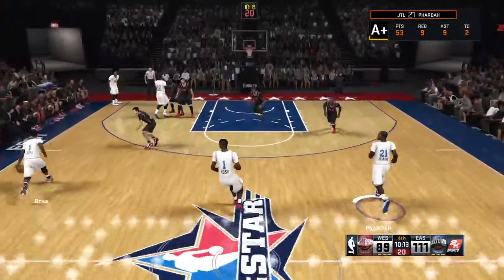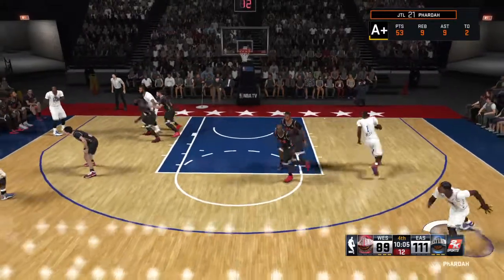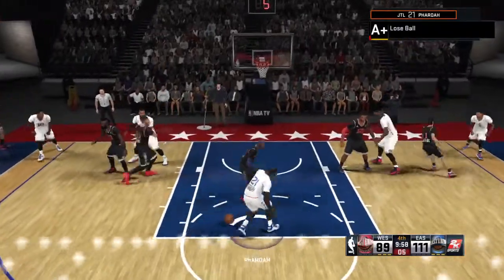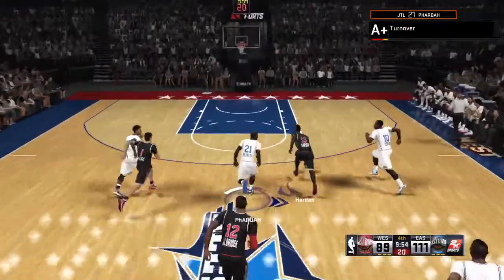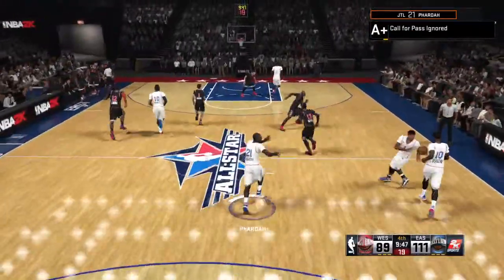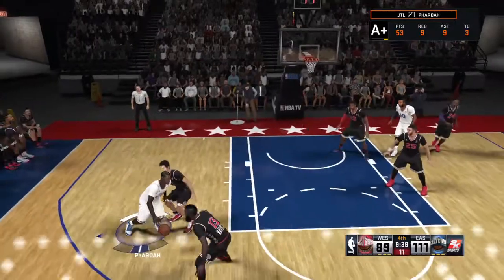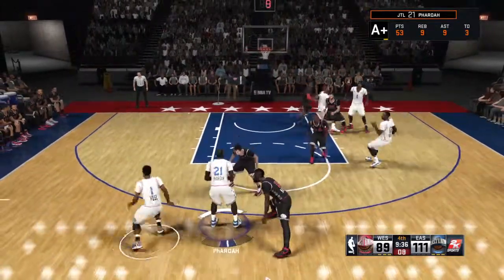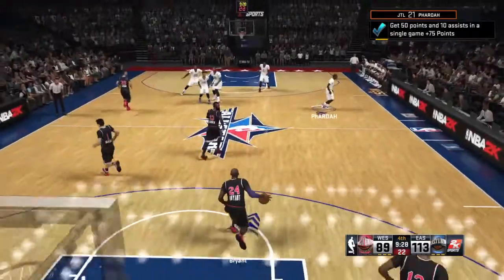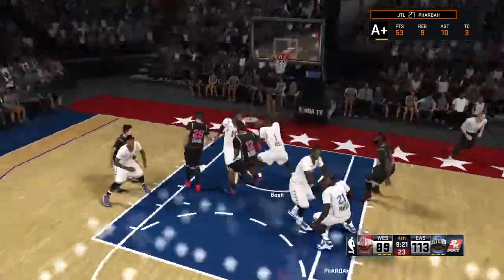Here comes Derrick Rose. Harden and Rose on the wing. Here's Black Hole. Kobe with the steal. And here comes the break. No good. So the East All-Stars will take it the other way. Now Rose. Here's Black Hole. Back to Rose, and off the glass — that one's good. He shot the ball well, guys, but I don't think he shot it enough. The more shots he gets from here on out, the more they'll stretch out this lead. Bryant has the open look. Bryant can't get that one to fall.